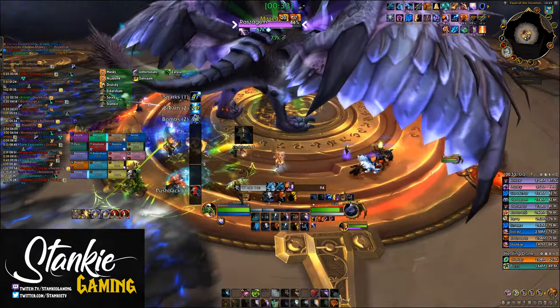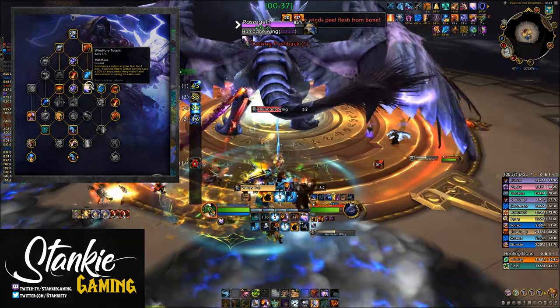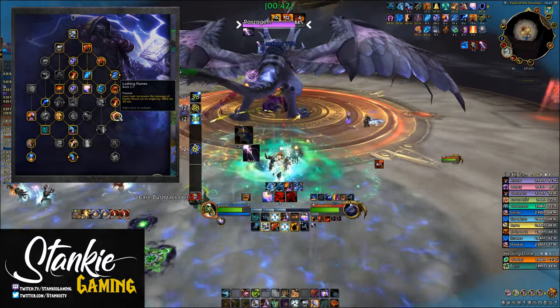For the main build we of course get good old Windfury Totem so that melee doesn't cry, all the Lava Lash talents — Molten Assault, Hot Hand, Ashen Catalyst, and Lashing Flames.